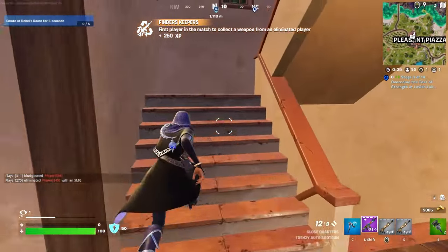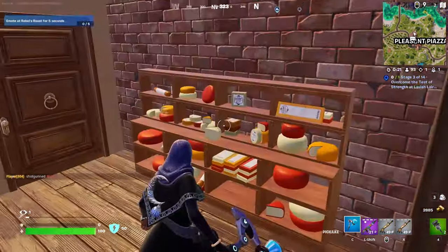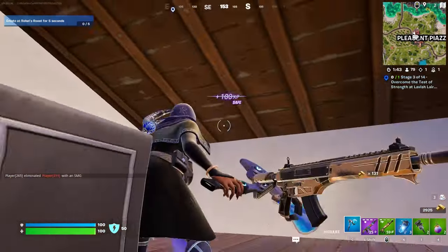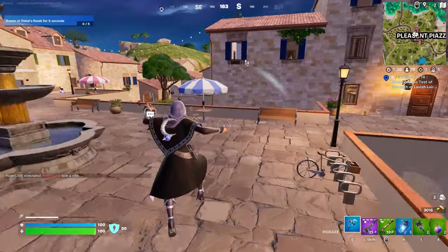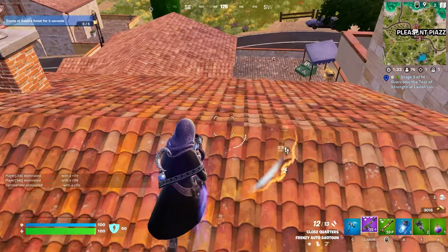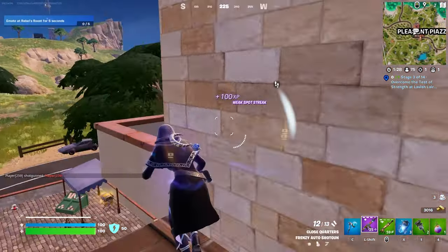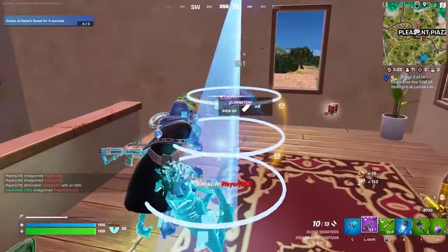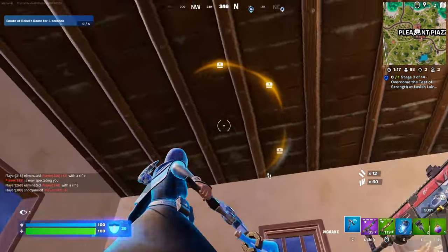You just can't beat the Frenzy Auto, it's just too good, it's too powerful. I gotta find some shields — is there really no shields up here? Okay, we gotta find this other guy. Whoa whoa whoa, chill bro chill. I think that was a bot — he's shooting me through the wall. What the heck dude.